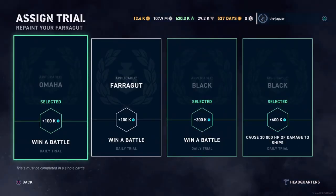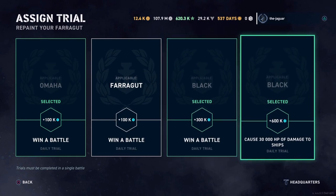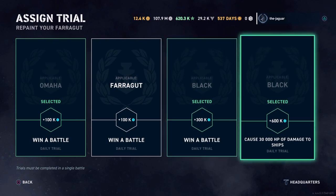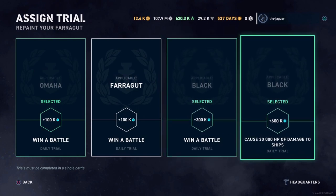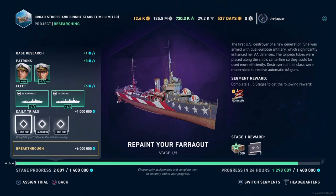The Omaha is 100k, which boosts about two hours on the timeline. The Black has two tasks at 300k and 600k, which I'd estimate boost six hours and maybe twelve hours respectively, based on 100k equaling two hours. You really get a huge boost by having the Black for this segment, and I assume the same would be true with the Independence. If you do all three daily trials, you should get through one stage every day.